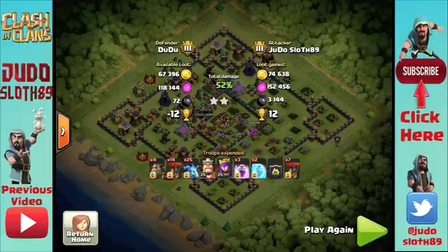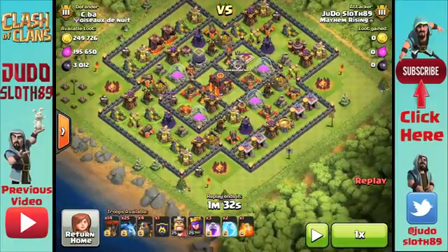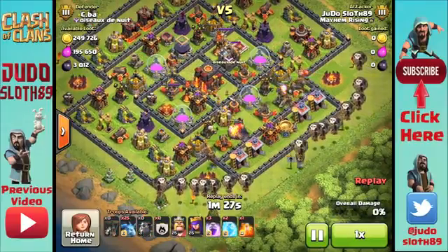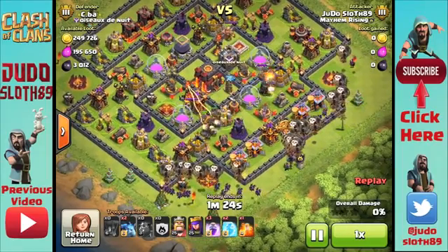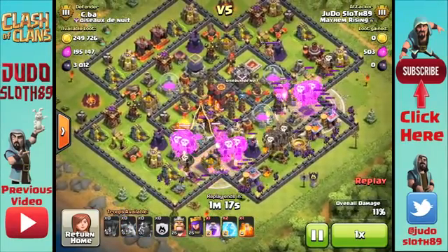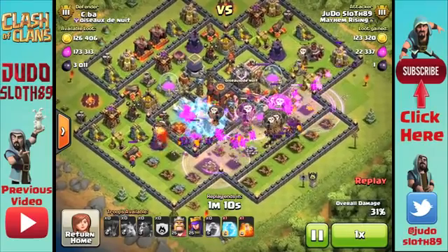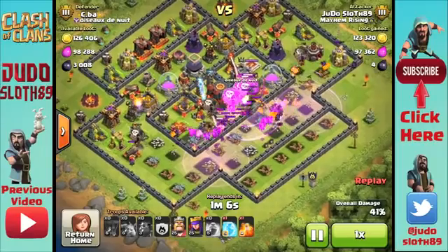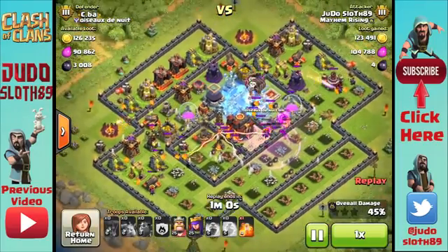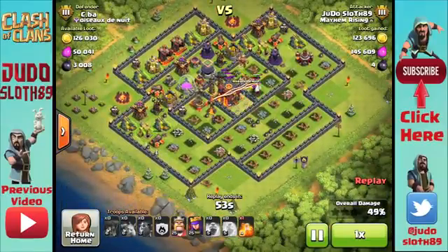We finish that one with 12 trophies gained — a great raid. On the final raid of the day, the first thing to notice is an air sweeper upgrading, so I'm going to attack from behind the other one. I spread the balloons out from either side as I always do, with clan castle balloons in the middle, and rage spells to cover each set of balloons on both sides. Then it's just a case of timing that freeze spell on the multi-inferno and covering as much as possible. My third rage goes in to push them over the town hall, I freeze the other multi-inferno, and also manage to get an air defense and a Tesla.